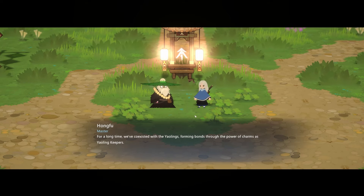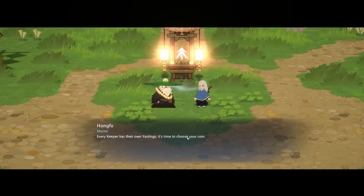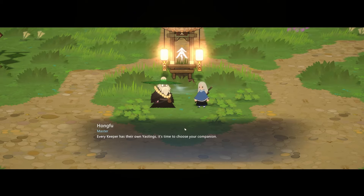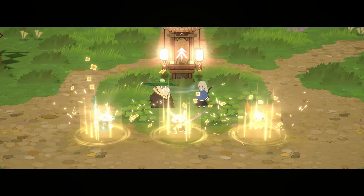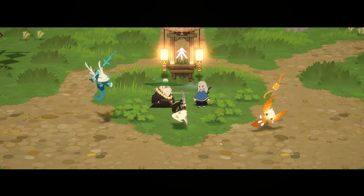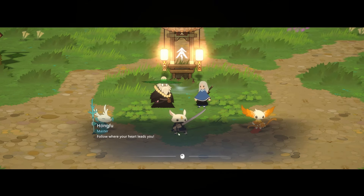The master explains: 'For a long time, we've coexisted with the Yowlings, forming bonds through the power of charms.' So they use charms as Yowling Keepers. Every Keeper has their own Yowlings. It's time to choose our companion — and these starter Yowlings look sick. They actually have weapons. The game isn't straying away from it — 'yeah, we're just going to slice you in half.'